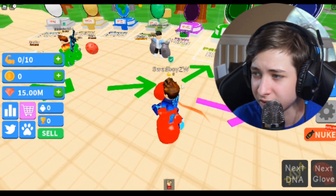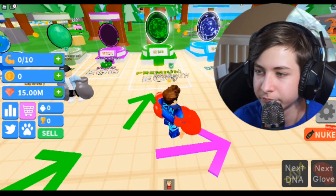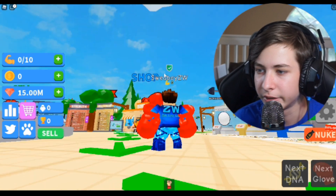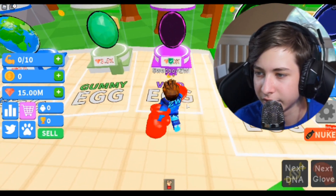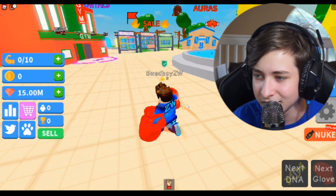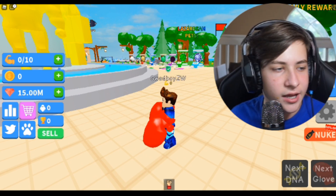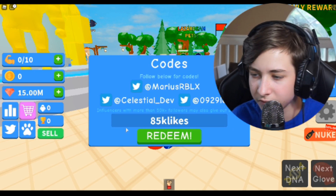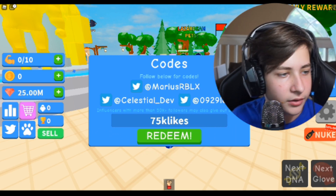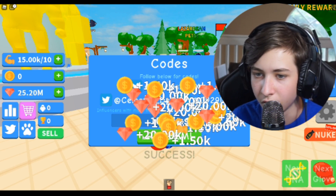Diamonds are what you use to get pets. There are two Robux eggs here, and I'm sure there are more up in the sky. I have plenty to get a lot of these void eggs, which I'll show at the end of the video — I always show what you can get with all the codes. The next code is '75000likes' — click redeem and it is successful, giving you 10 million gems.